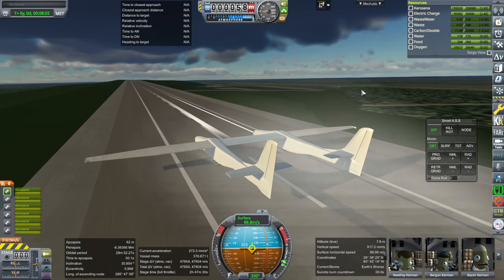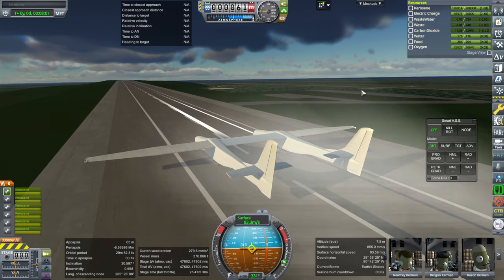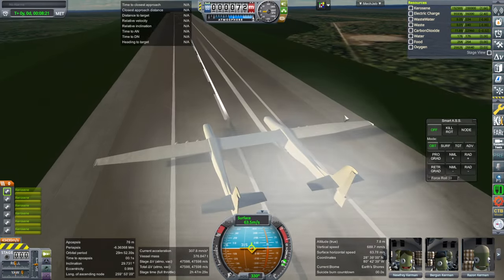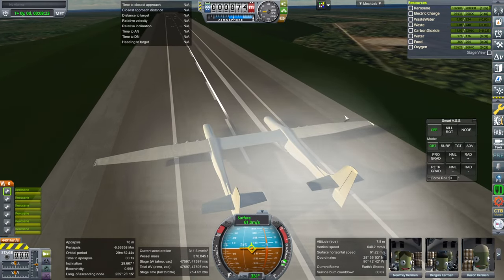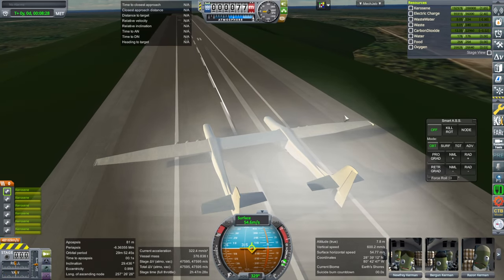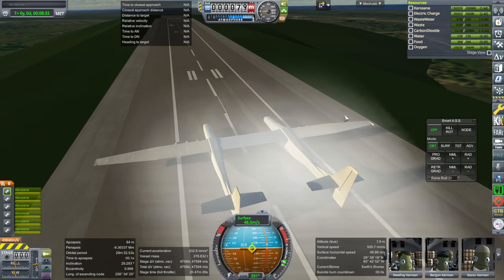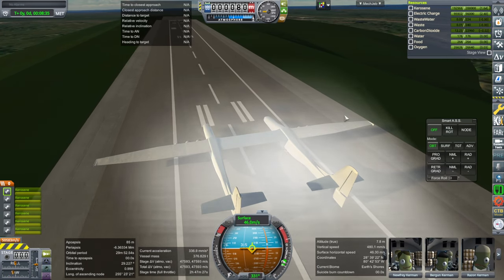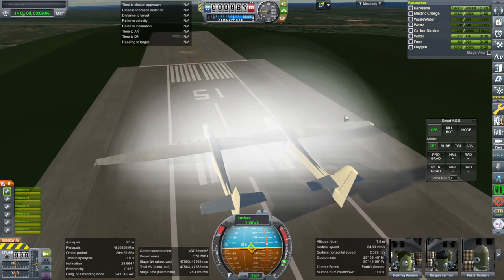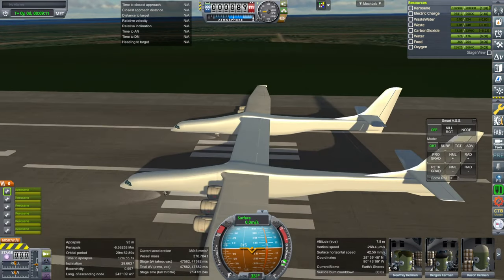Brakes. Well, of course it takes a long runway — it requires a 12,000 foot runway. I'm sure with thrust reversers it'd be better. I have not action-grouped the reverse thrust. These engines, since they seem to be based on the stock models, probably do have thrust reversers. Well, there you have it — first flight of Stratolaunch Roc.